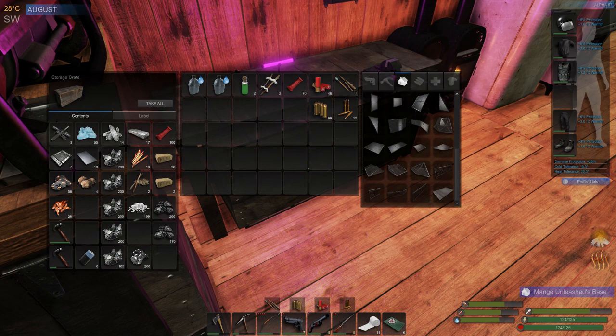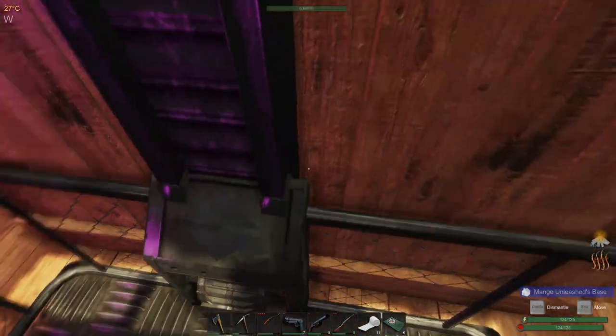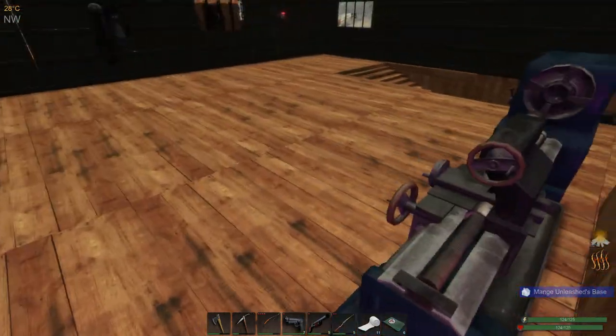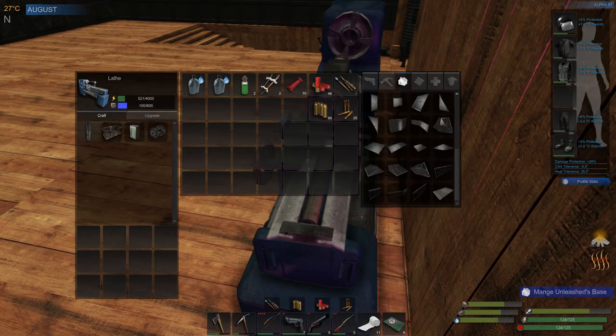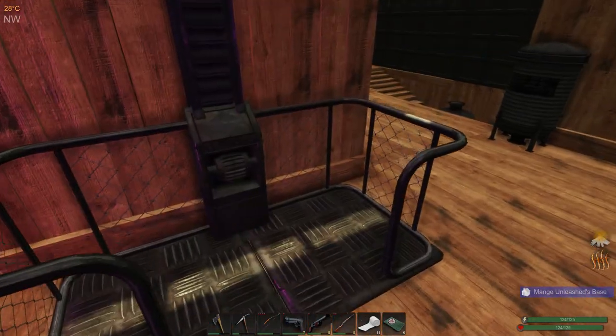I've got 52 fuel bricks plus more upstairs. Let me show you the elevator — this is why you make the lathe. You need an elevator track, elevator platform, and elevator switch. Also here is the BCU Cracker, which has nothing to do with the elevator — you make those to destroy the BCU of an enemy base. But elevators are really cool.